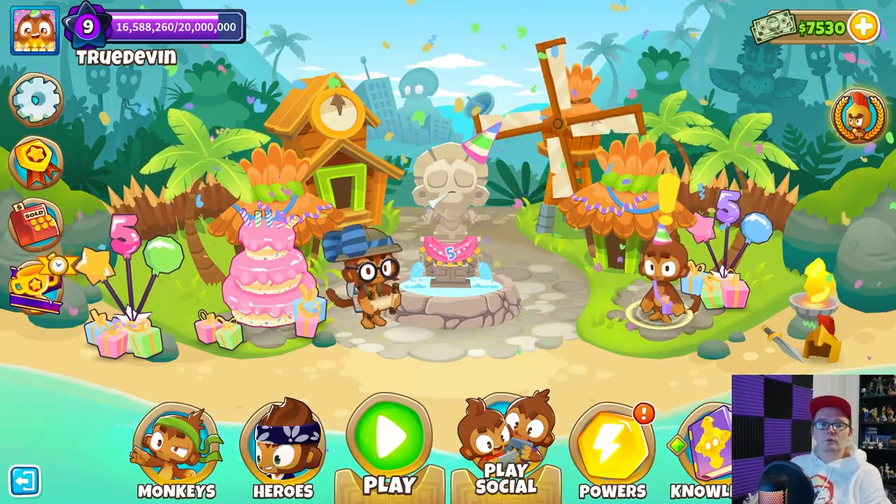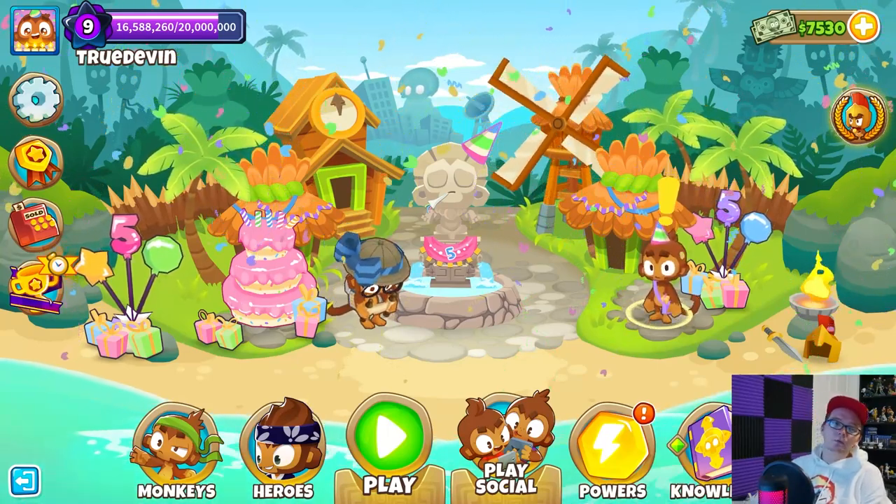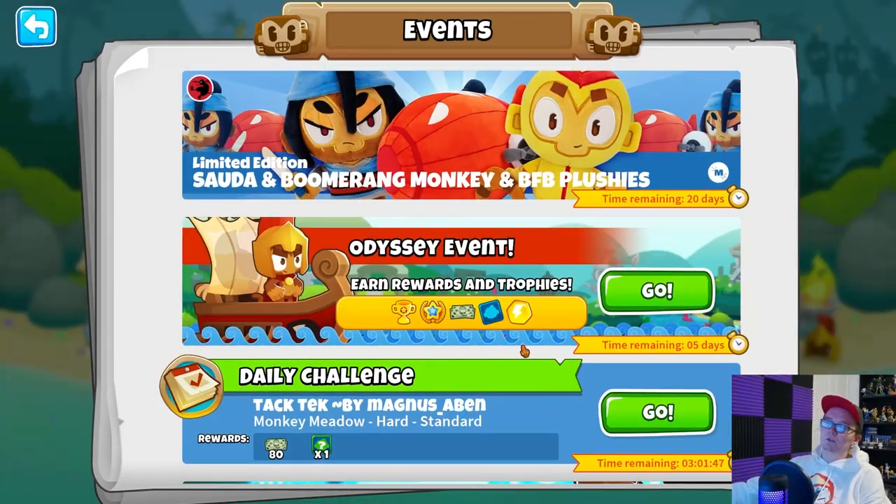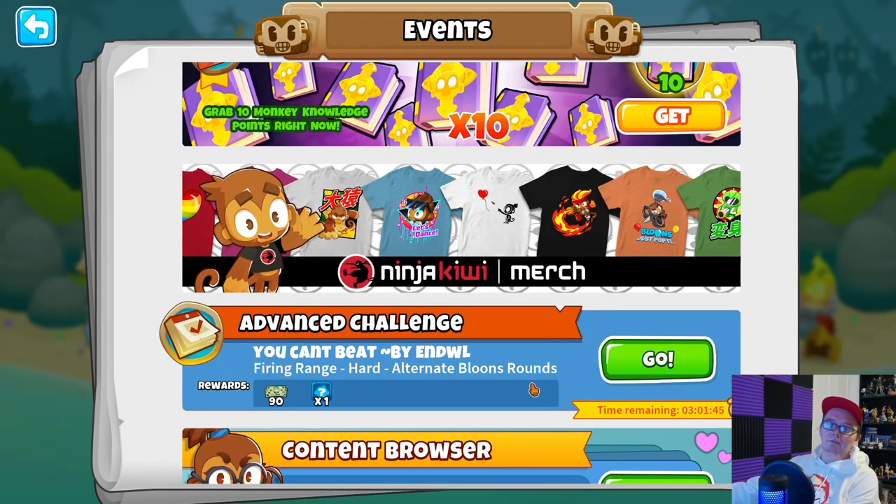What's going on everyone, I'm Devon with TrueDevonGaming and today we're doing another Bloons Tower Defense 6 video. Today we're doing the current Advanced Challenge and Daily Challenge. The Advanced Challenge is 'You Can't Beat' by NWL. It's on the map Firing Range, hard difficulty, alternate Bloons Rounds as the game mode. The reward is 90 Monkey Money and a random Insta Monkey.